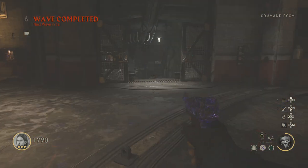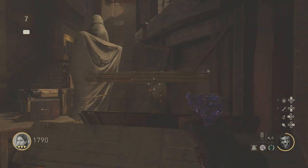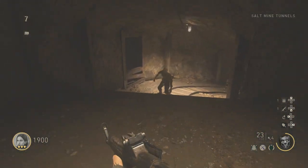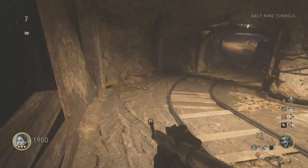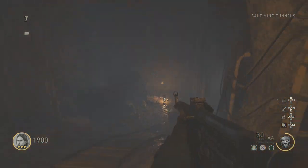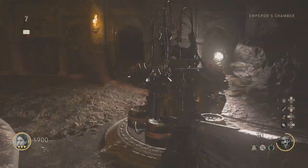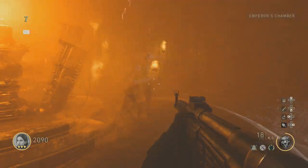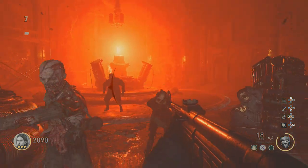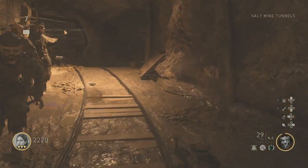We're doing this quest to unlock the wonder weapon. You don't really need the wonder weapon to get to high rounds, but we're going to show you how to do it anyway. Got the STG from the mystery box — I actually like this gun in this map, it feels really good and sounds awesome. It's not that powerful but gets the job done. We've done that part of the Easter Egg — well, it's actually part of both the Easter Egg and the quest to get the wonder weapon.